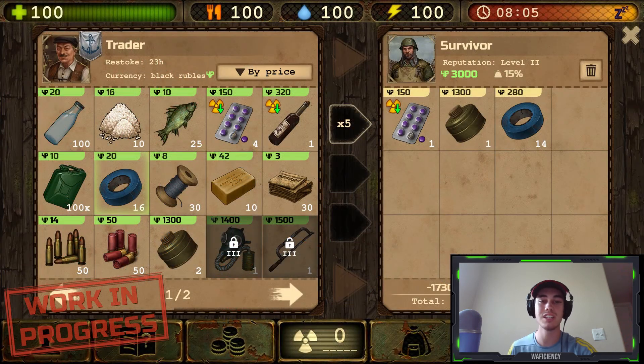The last thing I wanted to cover is the future of NPC trading. My main concern is that bulk NPC trading will go away altogether. As we see here, the trader has a limited amount of items to sell, and although this amount refreshes every real life day, I do have a feeling that we'll no longer be able to buy millions of items in a matter of seconds anymore.